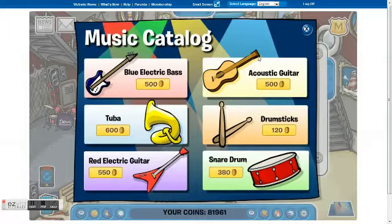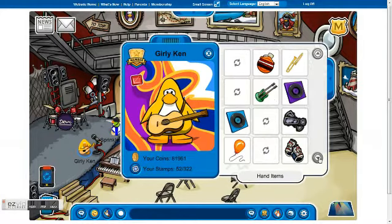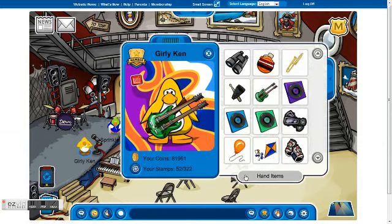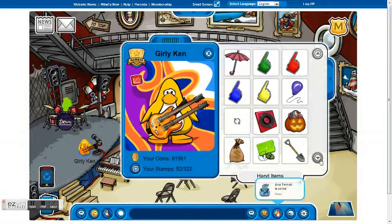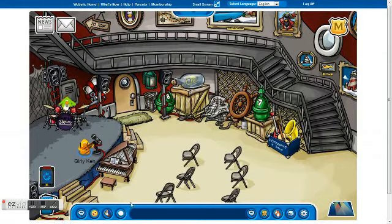You can buy instruments from the music catalogue in the lighthouse. These other guitars, like this green one, I got from some of the festivals from years ago. You can also play other instruments besides the guitar, like the trombone that I'm playing right now. Here's the orange one. As you can see, my friend there in the green is going to play the drums — the exact same thing. This also applies to not just the guitar, but other things too.